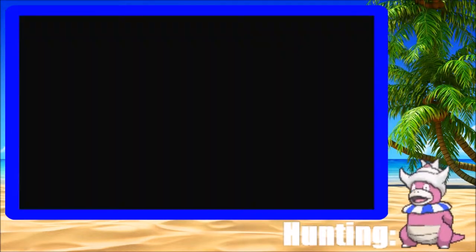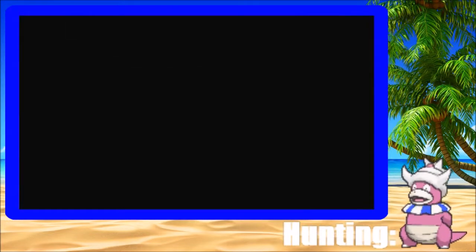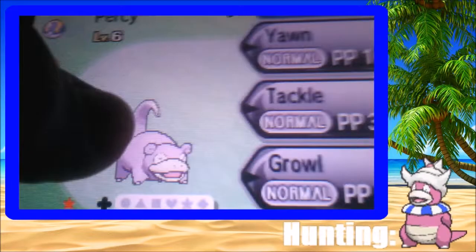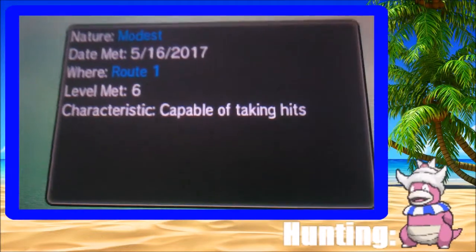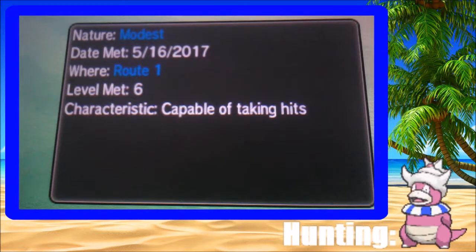All right, let's check out the shiny Slowpoke. Oh wait, it was in a Heal Ball — I don't need to heal it. Okay, so now we're going to go ahead and check out our shiny Slowpoke. Look at that pale boy. So it has the ability Own Tempo, which is one of its regular abilities. And its nature is Modest. Hey, that's pretty good. Modest nature for a shiny Slowpoke — that's really good.